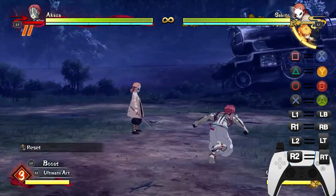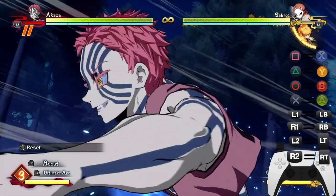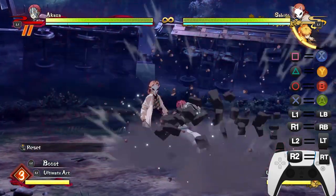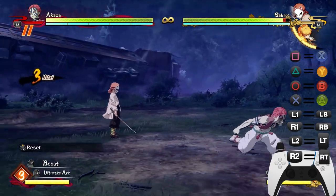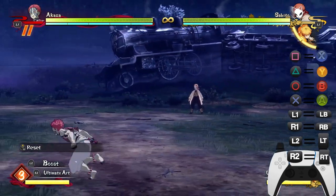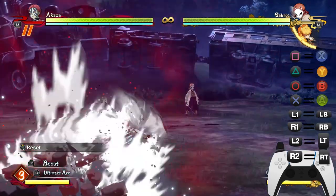You can use the grab to fake out your opponent — you can cancel your dash and then grab. That's the best way to use the grab. By the way, this is his dash and it is so fast, similar to Shinobu's, maybe just slightly slower. But it's still fast regardless.